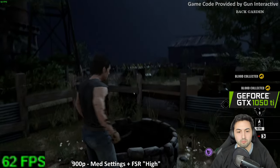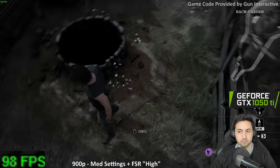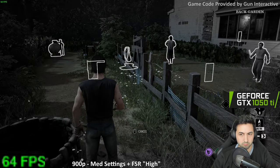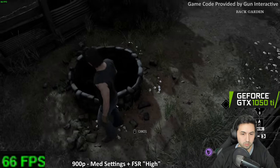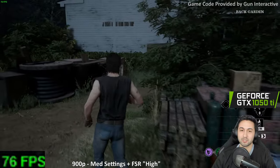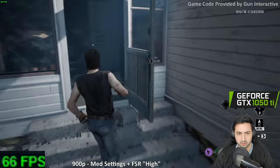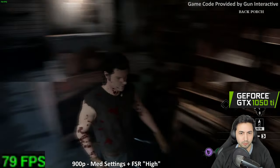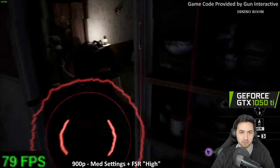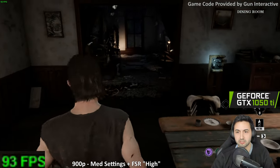Thanks for the blood by the way. DLAA is the best upscaler by far — basically using DLSS without lowering the resolution. My favorite way to use anti-aliasing when it's available.